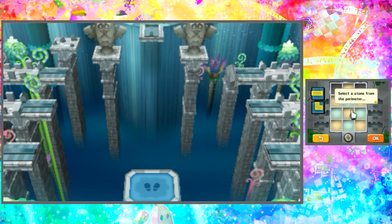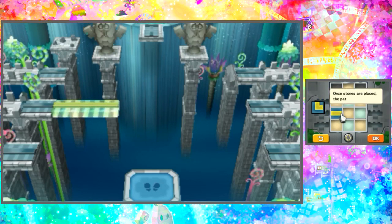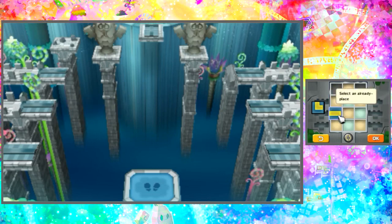Select a stone from the perimeter. Okay, like this one. Touch and hold the stone, then slide it down into a panel. Oh look, it formed. Once stones are placed, the path will be created. That's cool. Select an already placed stone and you can move it again. Tap the button down below - this rotates the selected stone. Whoa, that's so cool! Just spin it around - you don't even have to worry about making it go in the right order.